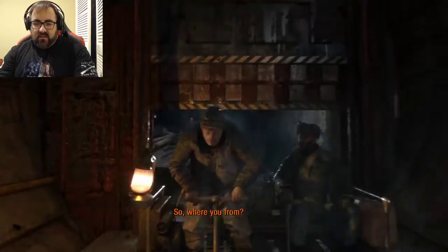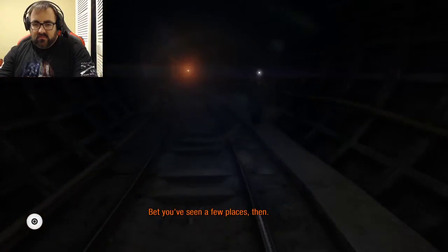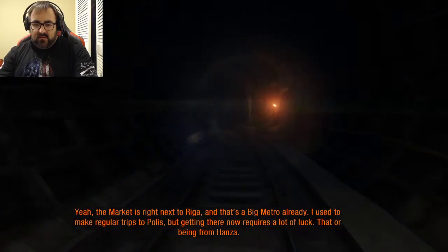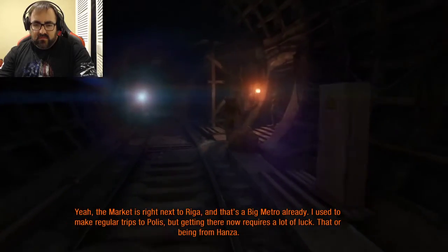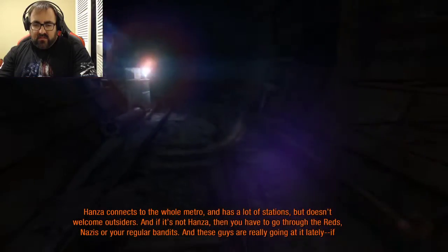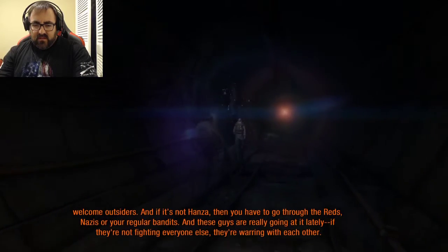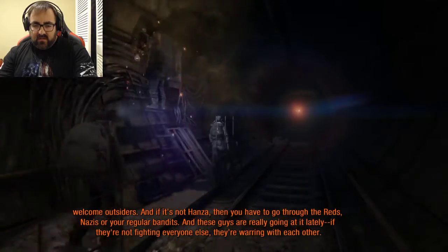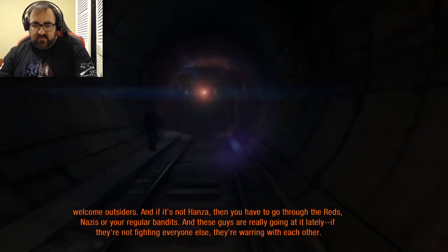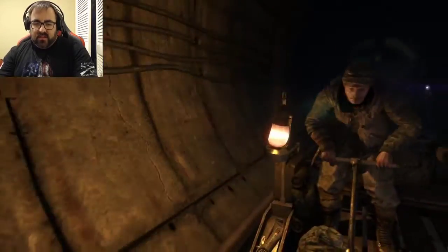What are you from? Riga - I'm making the rounds buying merchandise. I bet you've seen a few places then. That's a big metro already. I used to make regular trips to Police but getting there now requires a lot of luck. The whole metro has a lot of stations but doesn't welcome outsiders. If it's not Hansa you have to go through the reds, the Nazis, or the abundance. These guys are really going on it lately - if they're not fighting everyone else they're fighting each other. So we got wars, we got monsters, basically chaos everywhere.